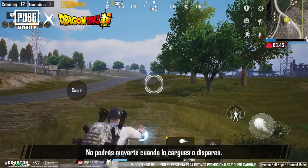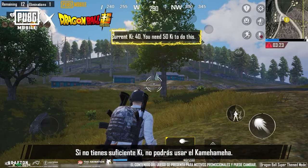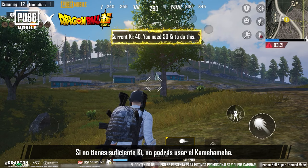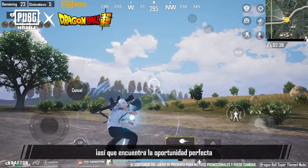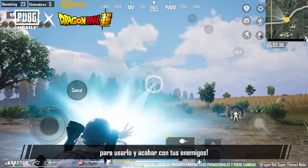You won't be able to move when charging it up or firing. Players with insufficient Ki are unable to unleash Kamehameha. Kamehameha possesses astonishing destructive power, so find a perfect opportunity and use it to lay waste to your enemies.